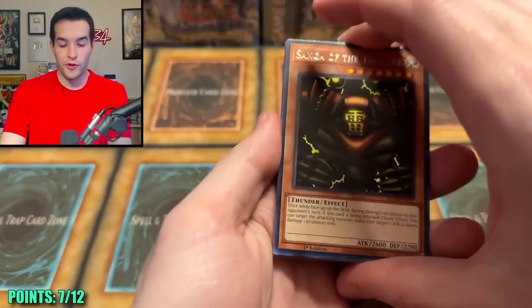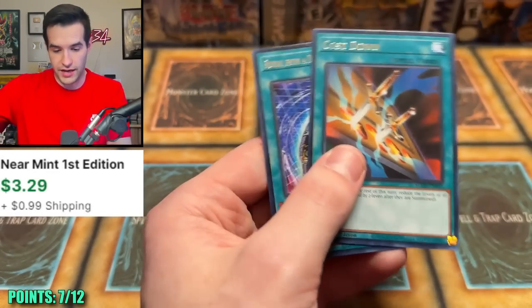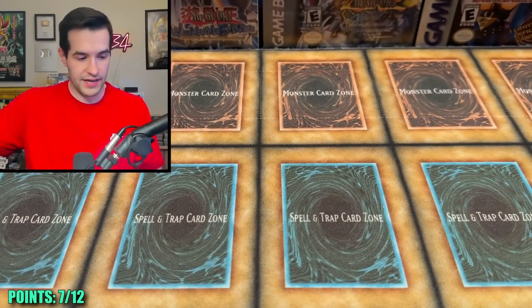Will there be a Collector Rare Sangha? Soul of the Supreme, Solemn Judgment — good card. But hey, Ruxon Special by the way — that is not what we're looking for.